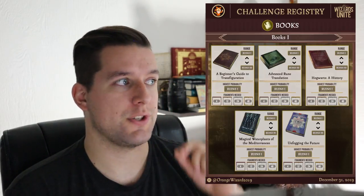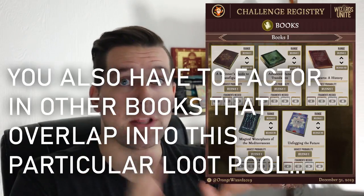If you're looking for one particular book — I'm looking at Magical Water Plants of the Mediterranean because I actually need this — the range is a very important way to separate this book from the other four. All the other four can be found from Ruins 1 to Ruins 3. But Magical Water Plants of the Mediterranean is the only book whose range extends to Ruins Chamber 4. So you can jump into Ruins Chamber 4 and only find that particular book in that location.